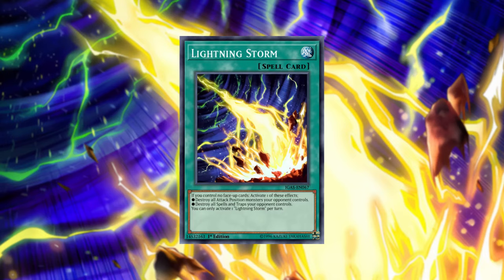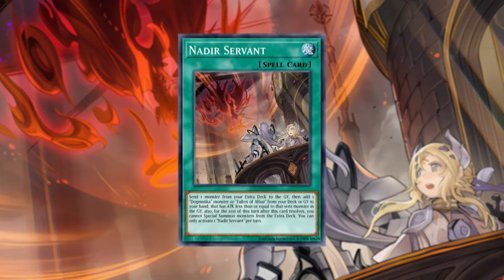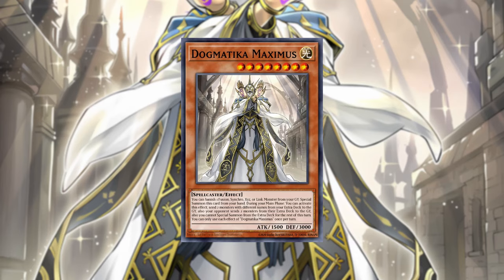So instead you might want to play cards like War Breakers, Thrust, Droplet, Eclipse — cards that really provide value over Nadir, so that if you do resolve Branded Fusion it's just win more. And don't forget that Nadir Servant has a lot of investment in the extra deck. You need to be playing cards like Lulu Willilith and Garura, which normally you wouldn't play, and of course Maximus in the main deck.